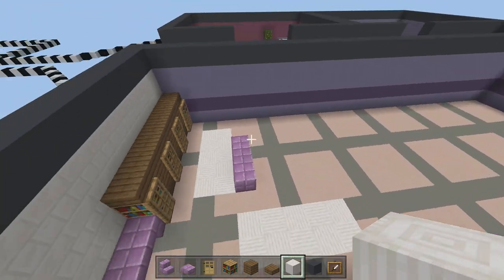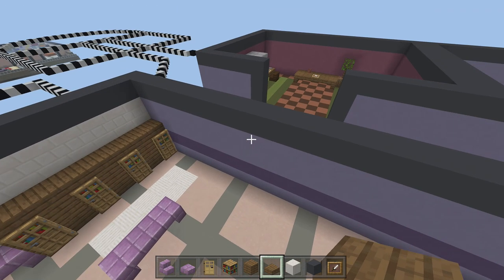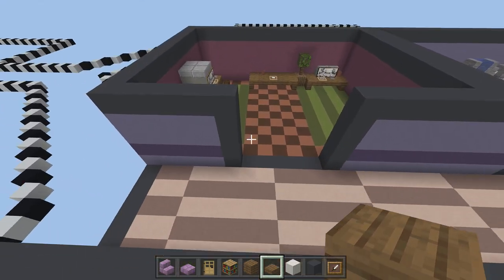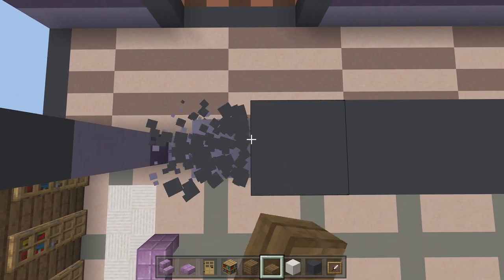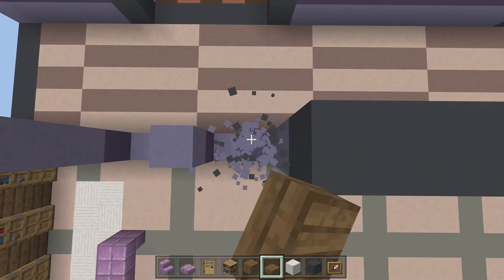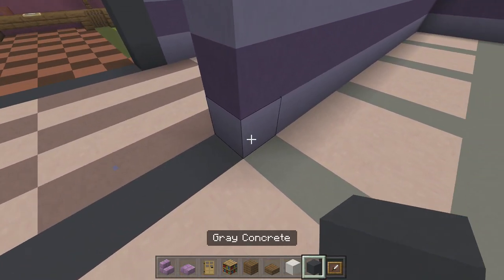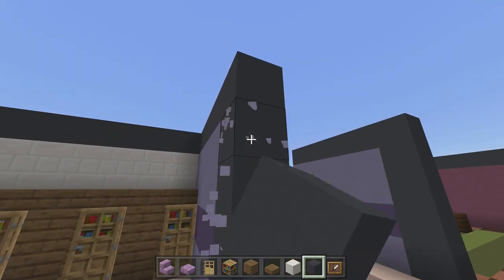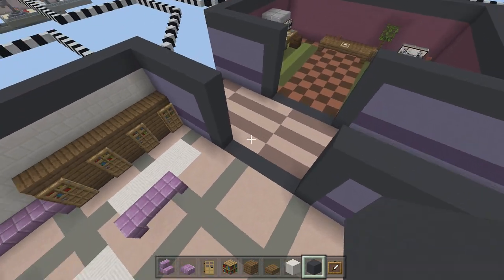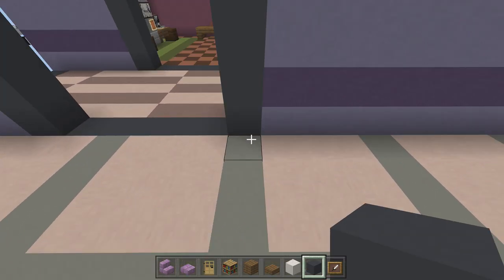The entrance to the locker room is really easy — just follow where communications is and break out the wall right there, then fill in the sides with gray concrete. That's going to be the entrance to the locker room.